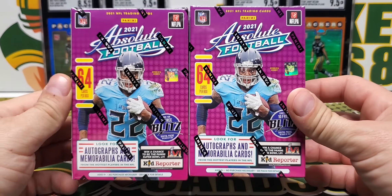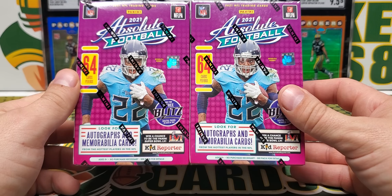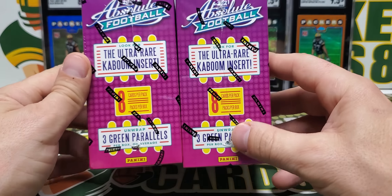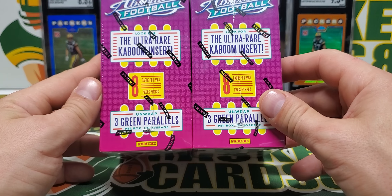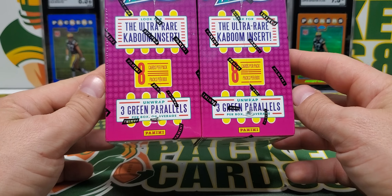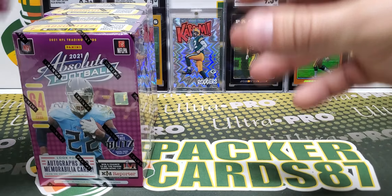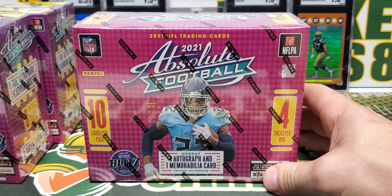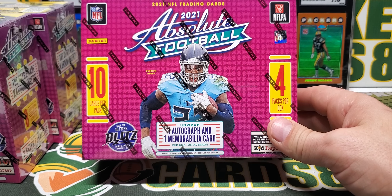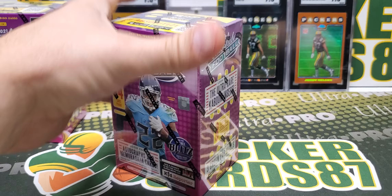I've got a couple of blaster boxes here, 64 cards per blaster box. Look for autographs and memorabilia cards — so I think it's one or the other. Possibility of a kaboom, but I think they're one per case and cases are like 30-some boxes. Three green parallels per box on average. And then I also have an Absolute mega box — 10 packs, 4 cards per pack, 1 auto and 1 mem card. We're going to get into the blaster boxes first.